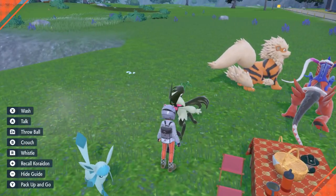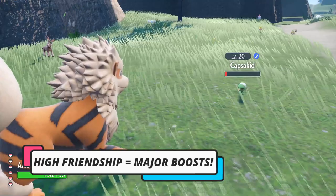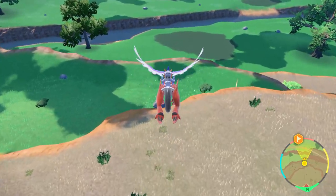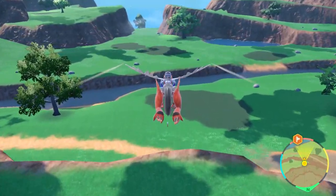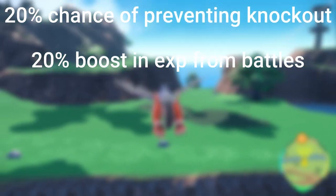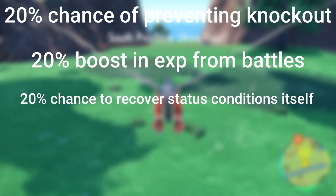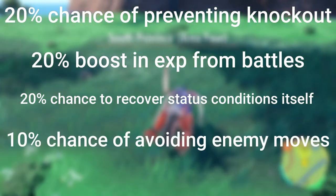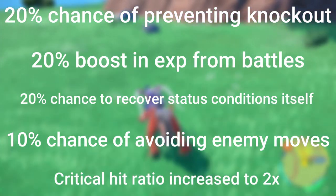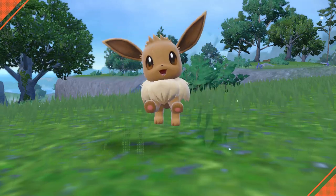Even if you aren't concerned with evolving certain Pokemon, there are some other benefits to having your friendship level as high as possible. If you max out the friendship level, you'll have the following stat boosts during battle: a 20% chance of preventing itself from being knocked out, a 20% boost in experience gained, a 20% chance of recovering from status conditions by itself, a 10% chance of avoiding opponent's moves, and a critical hit ratio increased to a factor of 2. It's a really good idea to keep your friendship level high.